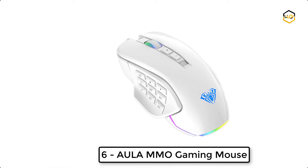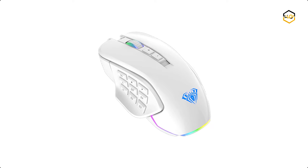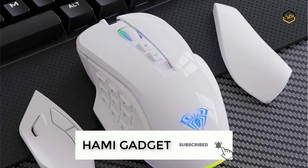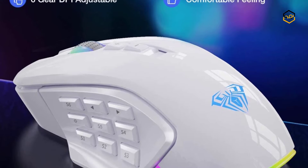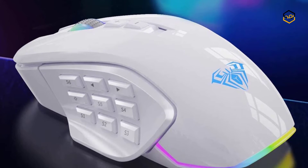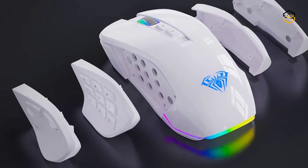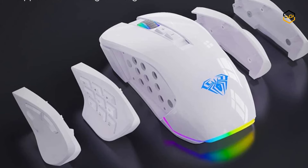At number 6 we have the Aula MMO Gaming Mouse. The Aula H510 MMO Professional Gaming Mouse features up to 10,000 DPI, 12,000 FPS, a 1000 Hz polling rate, and a high-precision Avago sensor. It has an adjustable sensitivity level built right into the mouse, so you can easily adjust sensitivity using the onboard buttons. All buttons allow you to customize functions to your specific needs and can be easily mapped to any keyboard key combos.